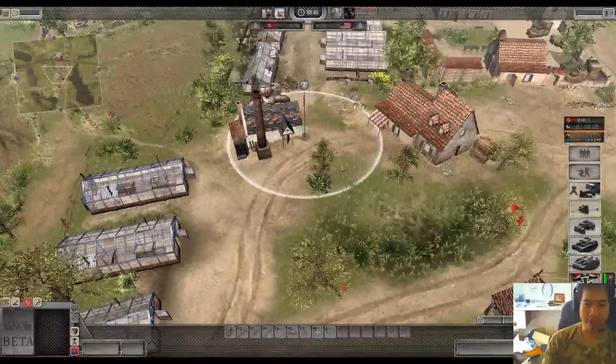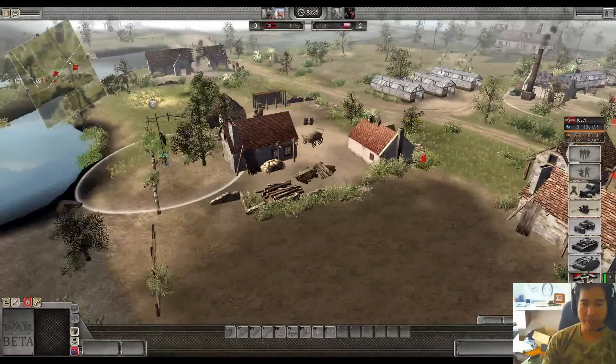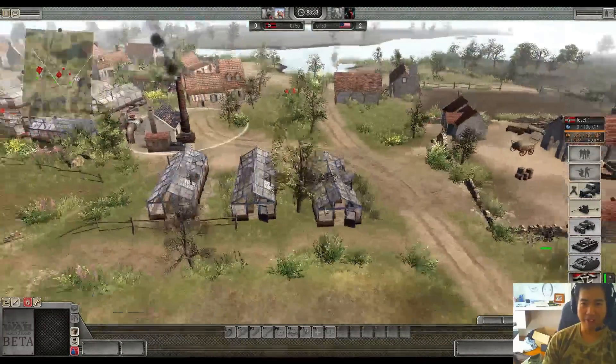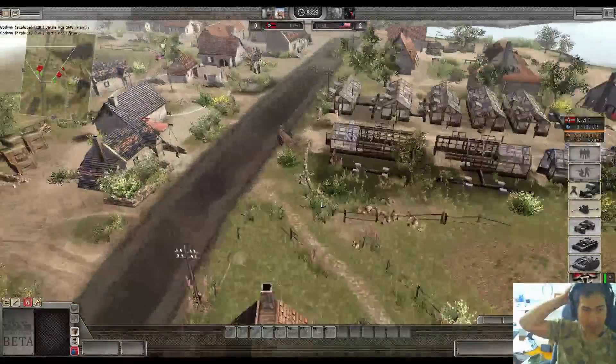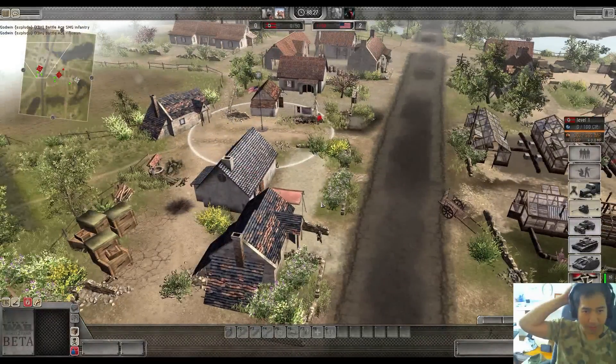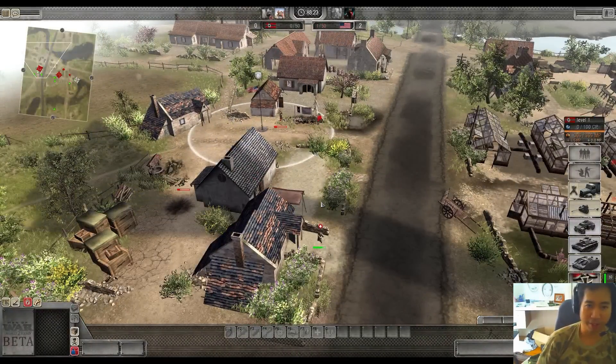Centre is also easy for USA to run into. The right-hand side is also a bit easier for USA because he has that cover there. In fact it's a bit more easier for the USA team overall, so we've seen this map being favoured by the USA players.